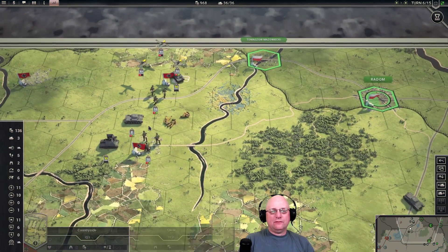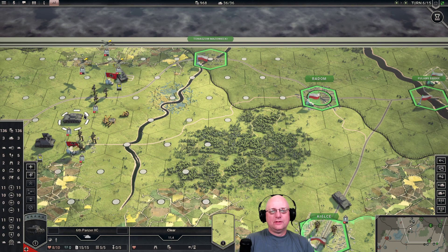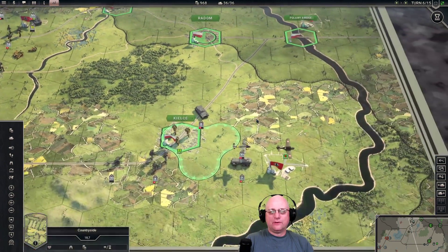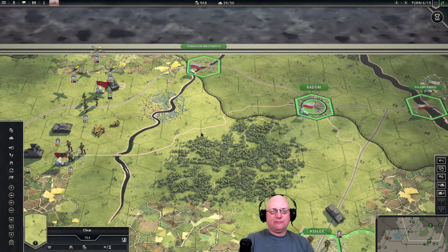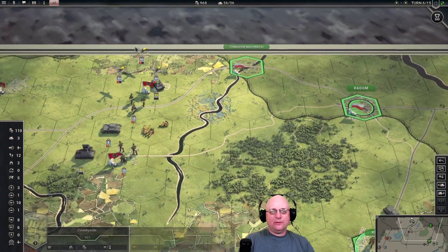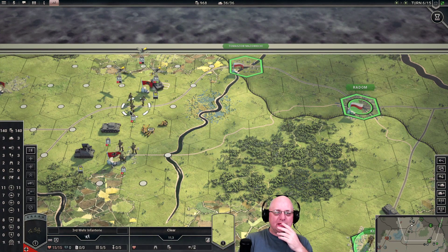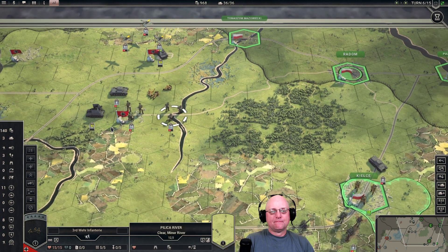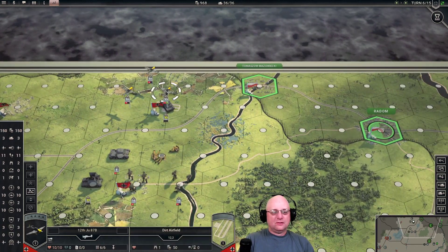I've got two units that can't move. I like my full strength group all waiting right there. I don't really see a need to move forward at the moment. He can't purchase new units, so it's just a matter of if he can reinforce his damaged ones. Let's not give him an easy upfront target. He can mass attack by pulling guys out of the cities. Airplanes are done. He can't move, but he's got fighters nearby. I guess we could move a few infantry guys.